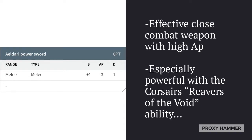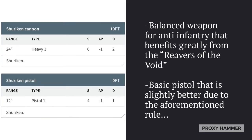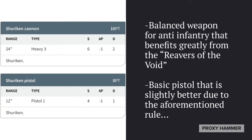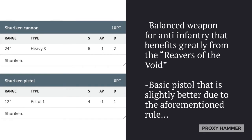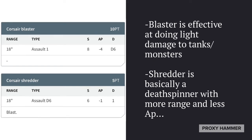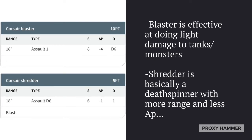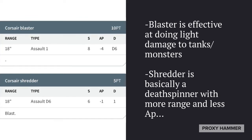The Voidscarred actually use their power swords a little bit better because they have more attacks than the regular Void Reavers, making them more deadly. Just like the Void Reavers, they can take a Shuriken Cannon — a balanced weapon for anti-infantry that also benefits from Reavers of the Void — and the Shuriken Pistol, which is the basic pistol, again slightly better due to the Reavers of the Void rule. They also have the same special weapon options: Corsair Blaster and Shredder. The Blaster is effective at dealing light damage to tanks and monsters, and the Shredder is basically a Death Spinner with more range and less AP.